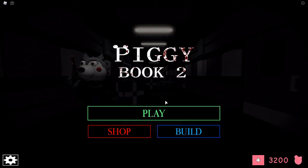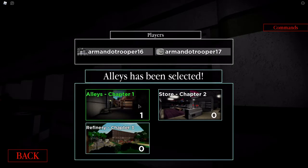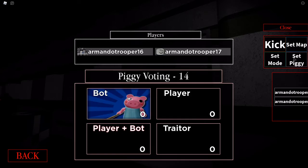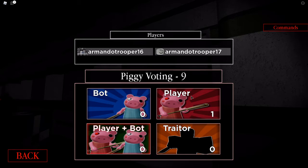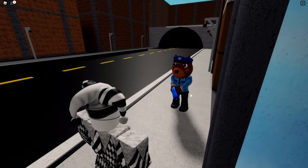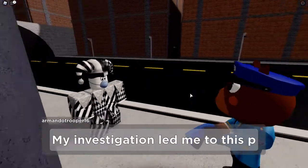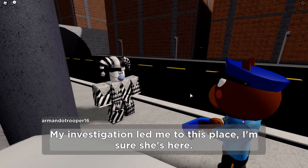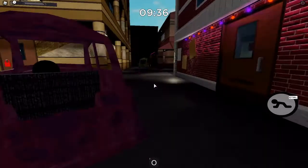This is not gonna be easy, so please follow what I do. Choose Alley's Chapter 1. I'm just gonna set my alt to player Piggy so the bot does not interrupt you. Then choose this map.